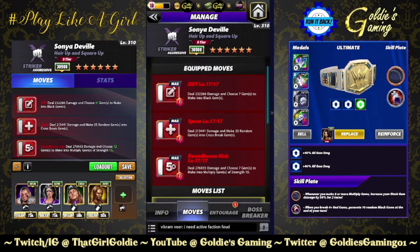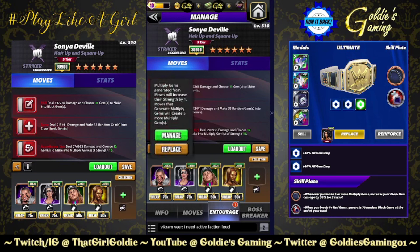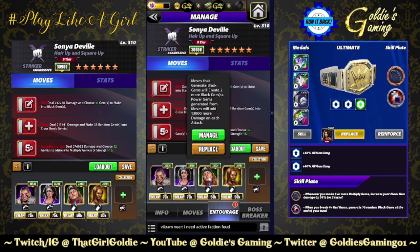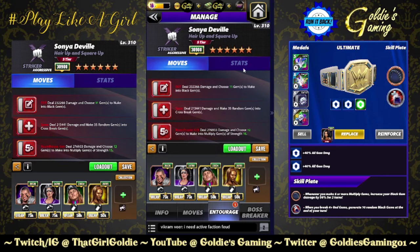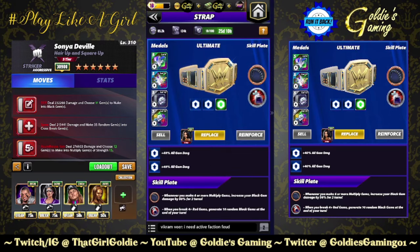Next build we're going to revisit is the triple red. So choose black, make random cross breaks and choose multiply. And no MP means we get to bring out the Mosh and Sherry duo. Five more multiply gems and an extra multi gem strength from Mosh, times four more to the multiply gems from Sherry. So now these are times 15s. And then Riddle and Bree to make more black gems. So we're choosing 11 black, choosing 12 multiply, bringing back the Queens tiara plate — whenever you make six or more multiply gems, increase your black gem damage by 50% for two turns — and the IPD fool plate, because I want to get as many black gems out on the board as possible.